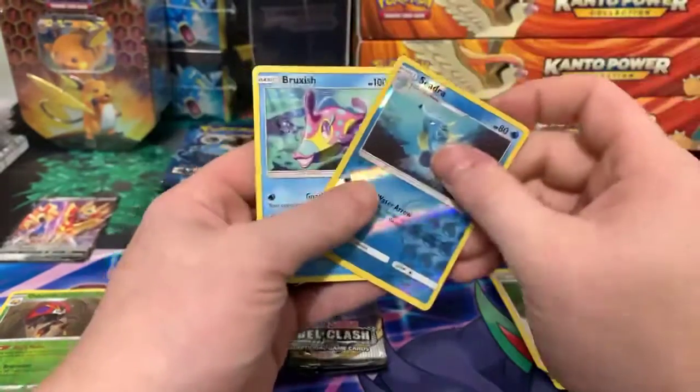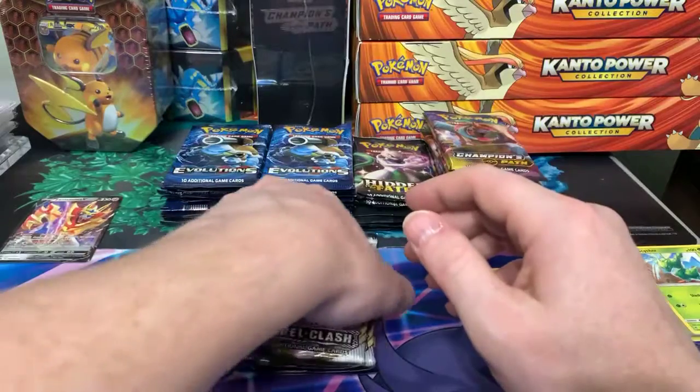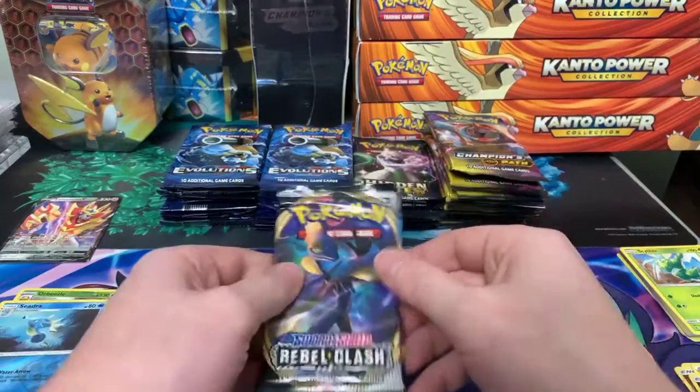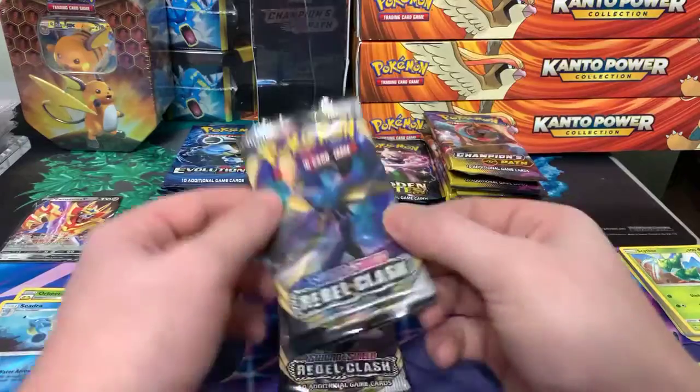Espeon, Pansage, Pansear, Porygon, Ralts, Energy, Guzma, Super Scoop Up, Meowth — we got a Cyndaquil and Praxis. Nothing there, oh for two. Reminder: packs are nine dollars for Evolutions and Champions Path, and twelve for Hidden Fates if anyone's interested.